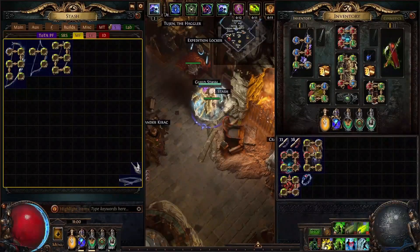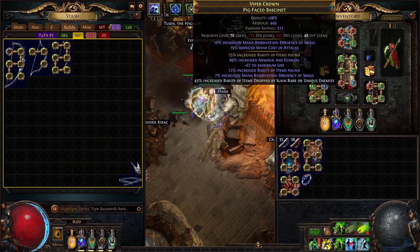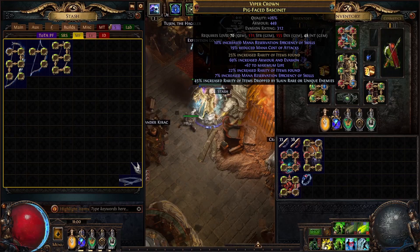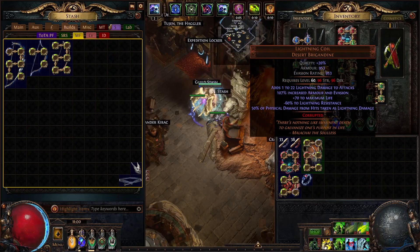This time around I got from 40% quantity in the last test to 75% quantity on my character, and I did this while keeping my movement speed above 150% which is really important. I swapped out the bad rarity helmet I was running last time for a triple rarity helmet with the same eldritch implicits. I also removed my defensive flasks and added in a rarity flask and a movement speed flask.